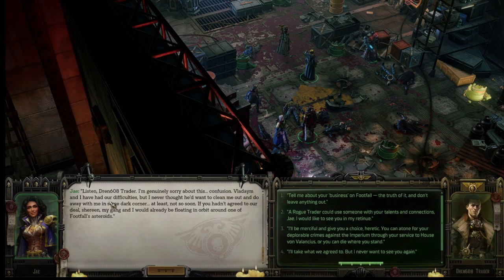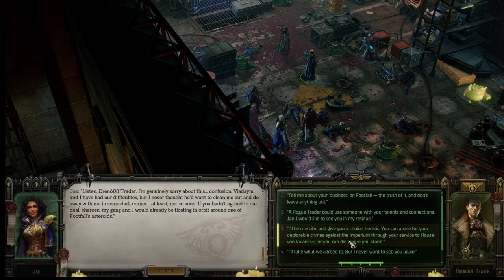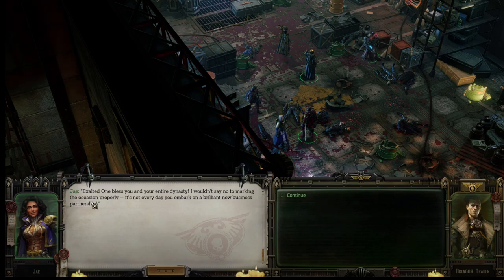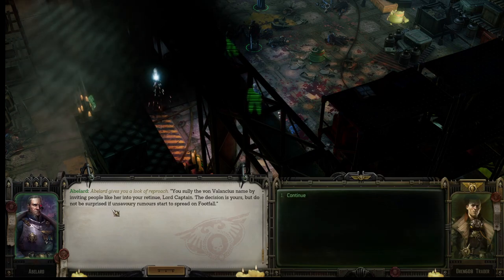'I'm really sorry about this confusion. Vladimir and I have had our difficulties, but I never thought he'd want to clean me out in some dark corner — at least not so soon.' A rogue trader could use someone with your talents and connections, Jay. 'I would like to see you in my retinue.' Profit factor gain: 2. That's what I was looking for. No, she just goes back to the ship — I don't need her.